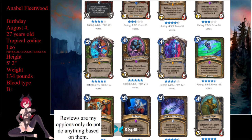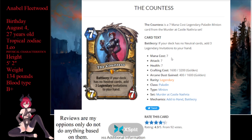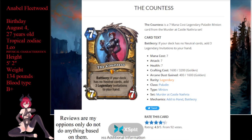Next up is the Countess. Countess is a 7-mana legendary Paladin minion with 7/7 stats. It says: if your deck has no neutral cards, add three legendary invitations to your hand. Legendary invitations say: discover a legendary minion from another class — it costs zero. Pure paladin decks aren't worth playing.